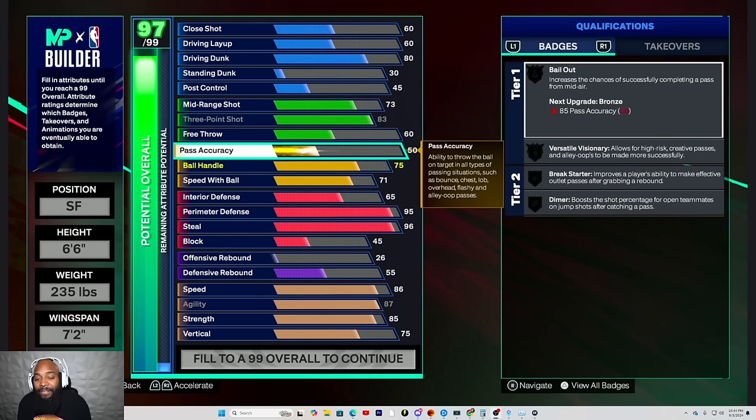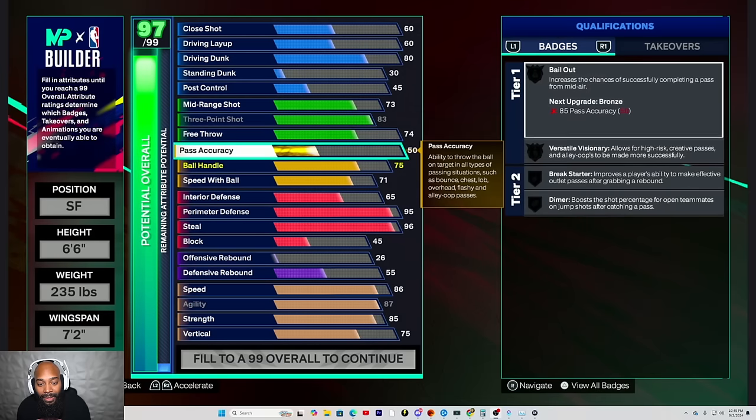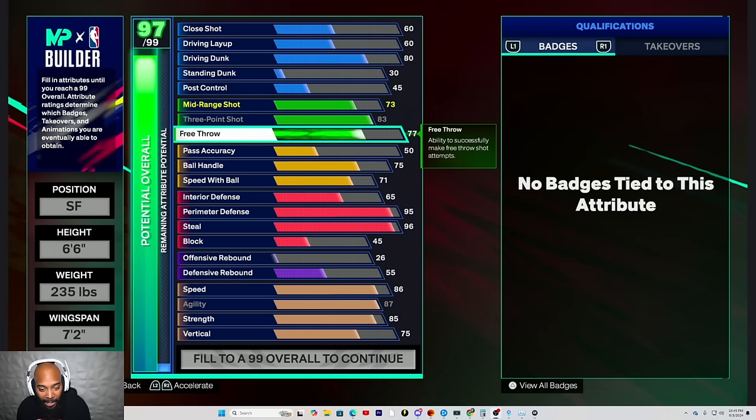Let me get that 77 free throw. Yo, for the people that ain't been playing the game, you're going to need some pass accuracy. A lot of y'all are sacrificing it and I get it because it seemed like the easiest thing, but boy — you're going to need some goddamn pass accuracy.